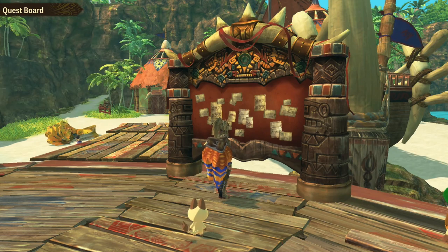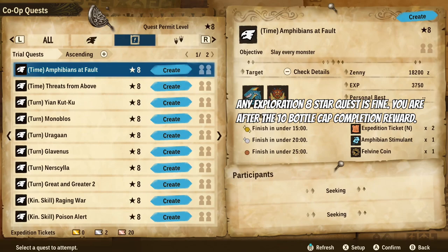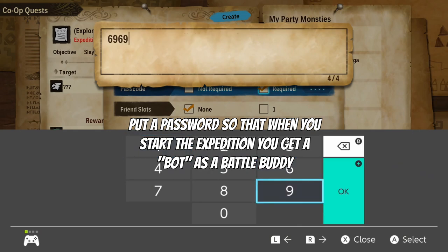Next, time to go on a co-op expedition — what I mean by this is a placebo co-op expedition. You're technically just going to aim for a computer to be your battle buddy, because you are selfish and you don't want to share your 30k ticket with a freeloader.